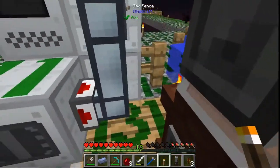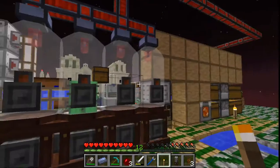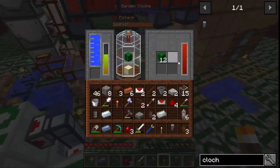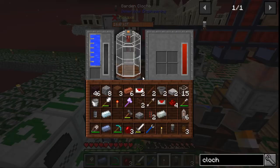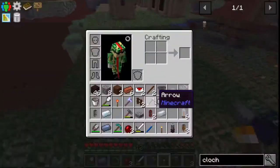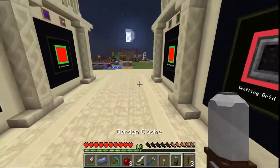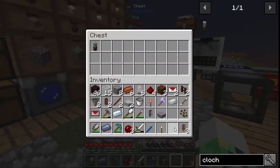We do need more light over here — sneak that in, that works. You have water, you're getting power. Hopefully. You are using up all the power. Oh, you've got power! You've got power, all right. Now to go grab the canola seed — get rid of that — canola seed, and put this cloche away for now.